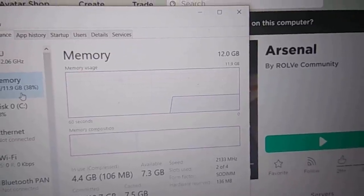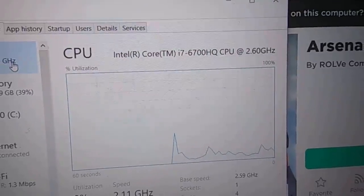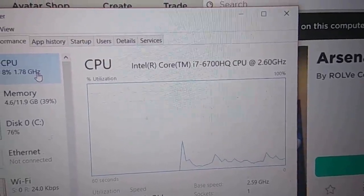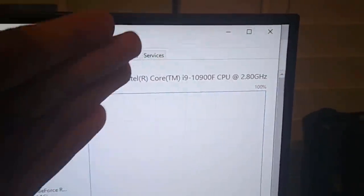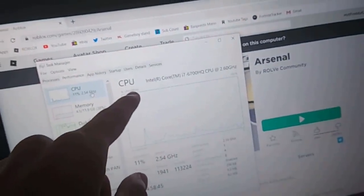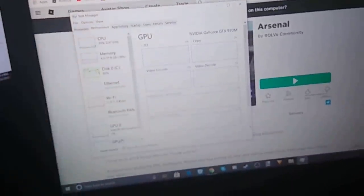12GB of memory - that's alright, could be a lot better. i7-6700 - that's actually pretty decent. Well, at least we got one good thing here. Just as a comparison, on my normal computer I have an i9 compared to the i7 on my laptop, and I have a 2070 Super compared to the 970 on my garbage laptop.